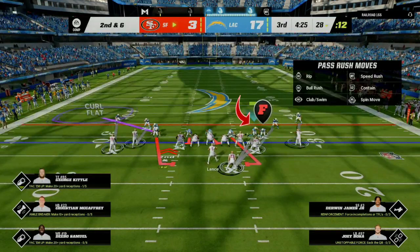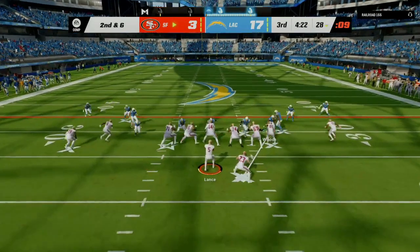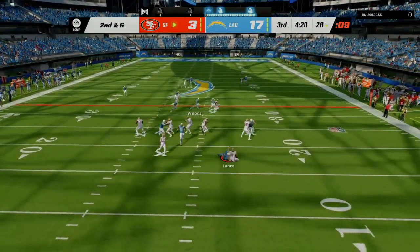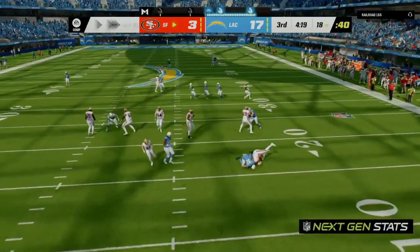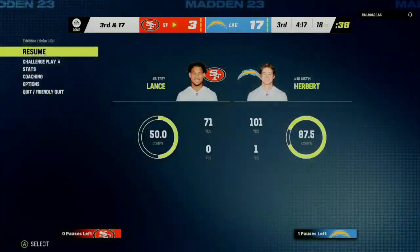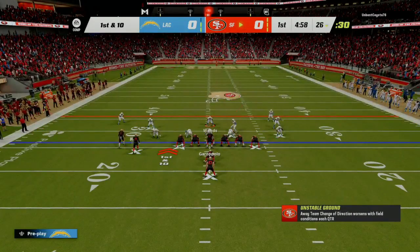I'm going to hold him for two seconds. All you've got to do is use the bump-and-run technique — hold him for two seconds and then release and go out to help. Hold him, hold him, hold him, release. Now I can look at the other routes that are developing. He's either going to roll out of the pocket, make a bad read, or like you can see right there, we're going to get a super fast sack in the backfield.